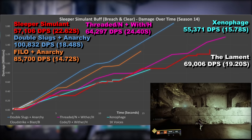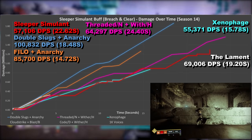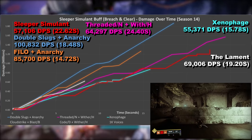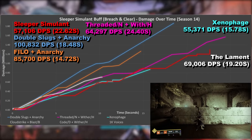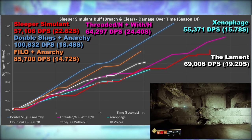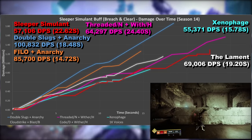Next up is The Lament — shotguns aside, this is the best in the test, although there are still moments where it dips below Threaded Needle and Witherhorde, but it is only twice. This will always be an excellent choice for DPS, with or without Breach and Clear, but that doesn't come without risk — and is why its DPS is justifiably so high.